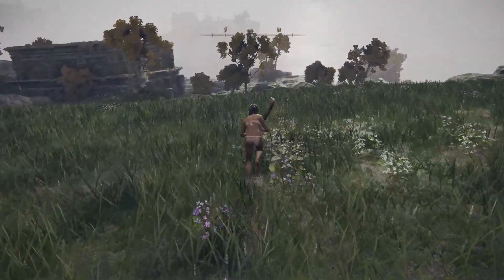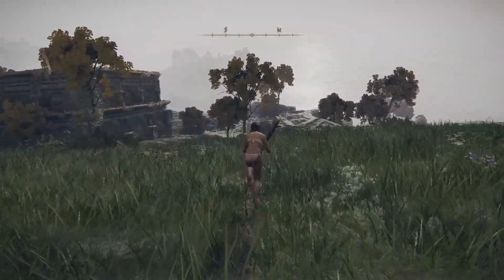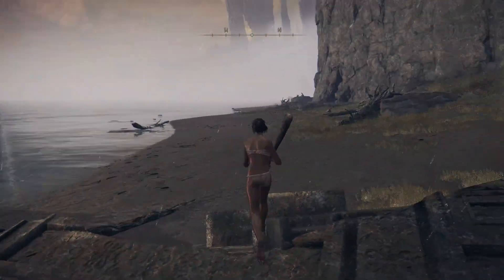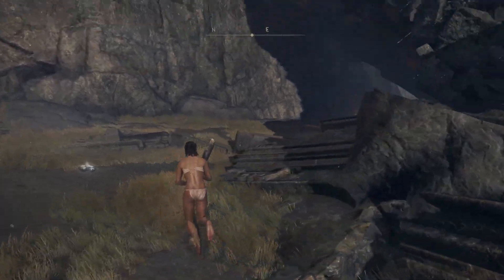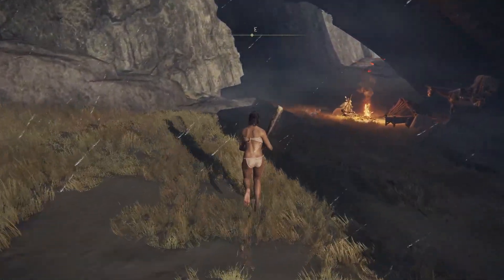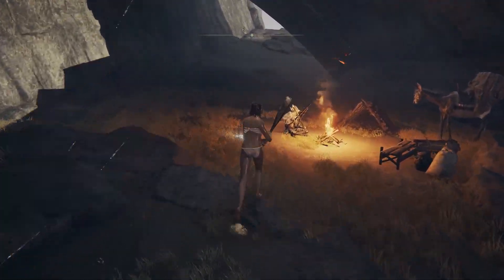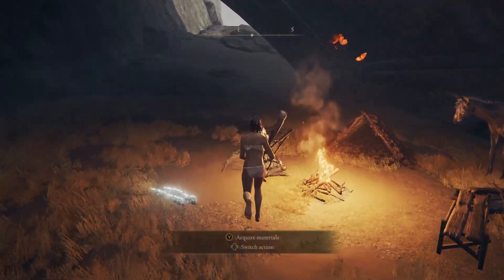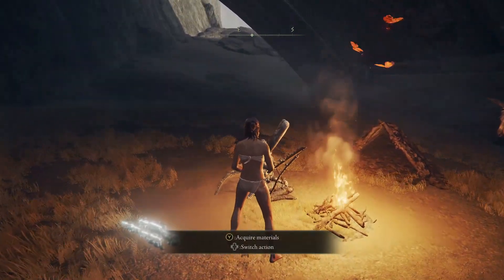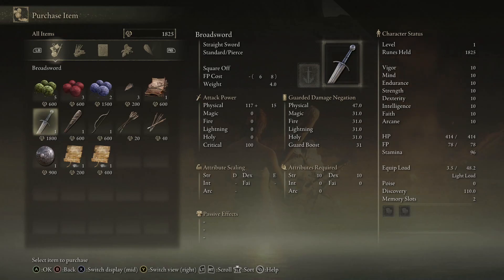So we start heading west for a lovely seaside vacation. The weather is not ideal, but my destination happens to be undercover anyway — shop number two right here. For some reason this guy, who you can just run to from the start of the game, sells one of my favourite weapons in all of Elden Ring. Here we go — the Broadsword, one of the best straight swords in the entire game. The Confessor class gets to start with this thing — it is ridiculous.